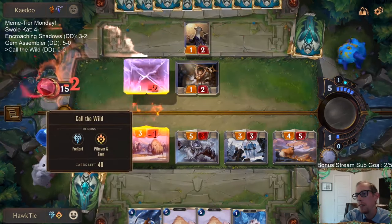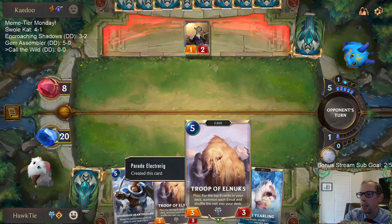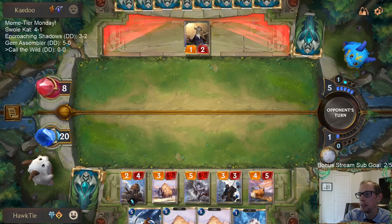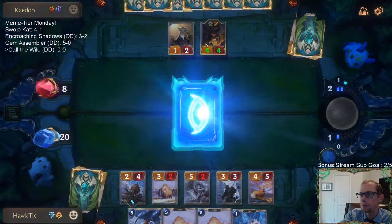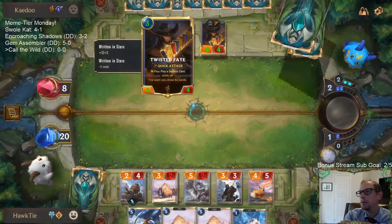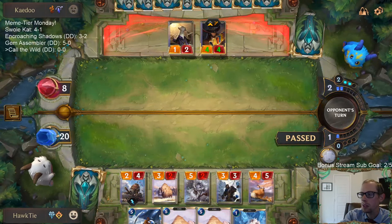Think about it — if all 40 of our cards were Troop of Elnuk, then each time we play one it would fill up our board completely. Every card we play would just fill up the board completely, and that seems pretty good.